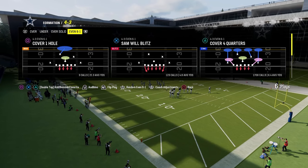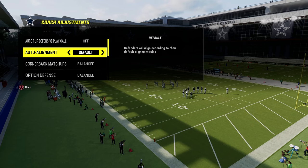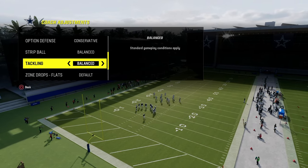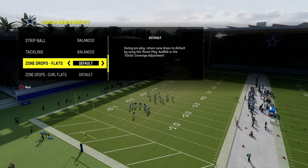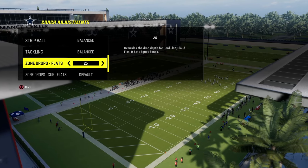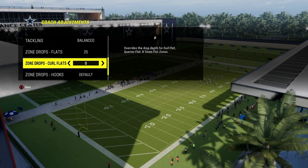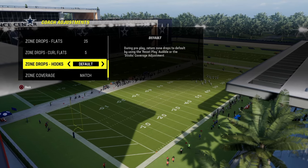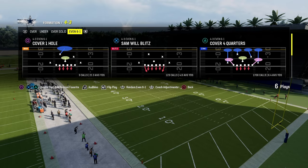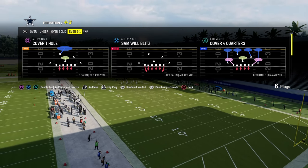For our coaching adjustments, we're going to have our auto flip off, our auto alignment set to base, our option defense on conservative. What I like to do with this defense is 25 to 30 yard flats and 5 yard curl flats. If you want to have 5 yard hook curls, be my guest. You can put your zone coverage on match or default — I like to utilize just default.